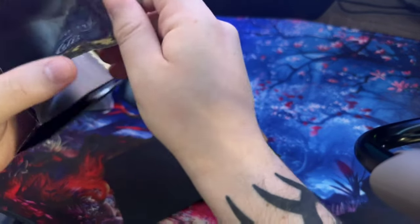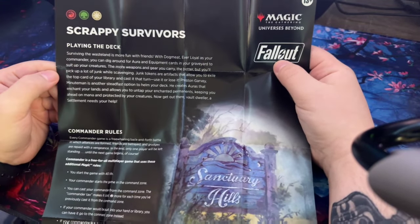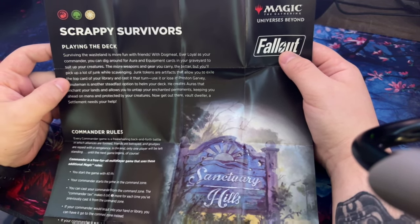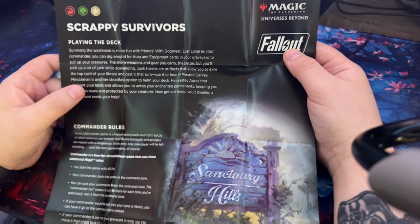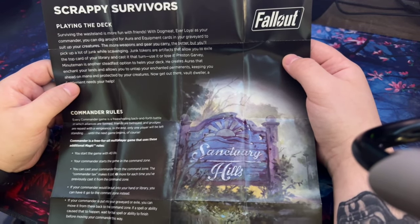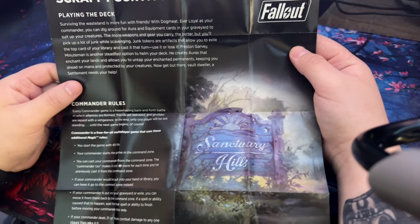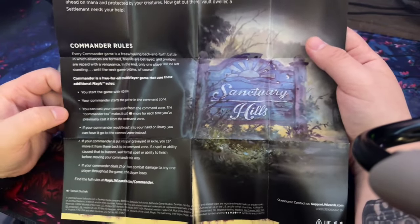So this is the information card on the deck — Scrappy Survivors. 'Surviving the wasteland is more fun with friends. With Dogmeat Ever Loyal as your commander, you can dig around the aura and equipment cards in your graveyard to suit up your creatures.' Junk tokens are artifacts that let you exile the top card of your library and cast it that turn — use it or lose it. Preston Garvey is another option to helm your deck. I'll definitely be looking over the rules before I play my first game of commander.